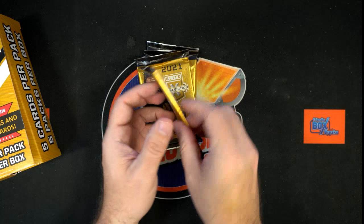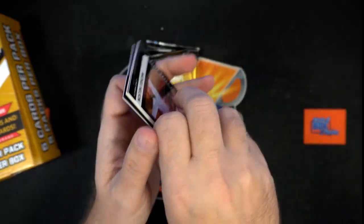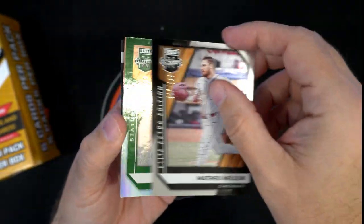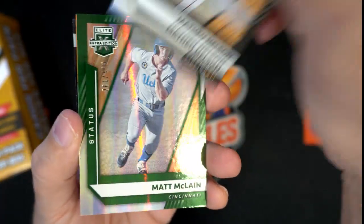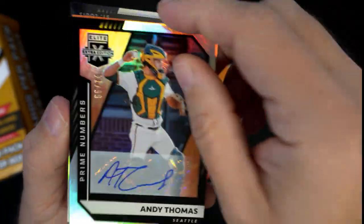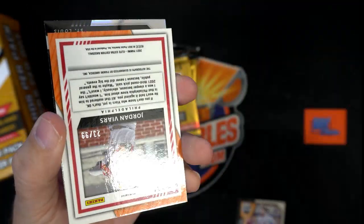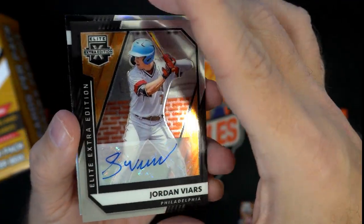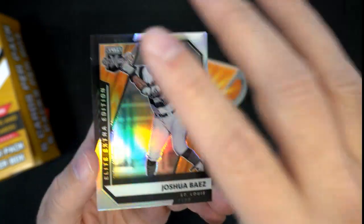Good first pack, all right, next up. Lewis has got the whole box. Oh, this is numbered by the way — that is numbered to 999. And that one's number 261 of 499, Matt McClain. Oh, Andy Thomas, 55 of 74, Seattle — that's pretty nasty, 55 of 74. Another auto — Jordan Viers. And Joshua Baez.